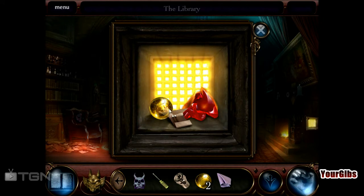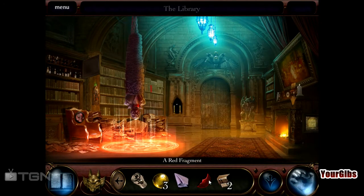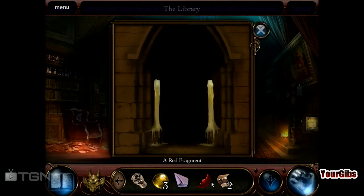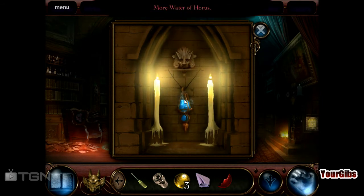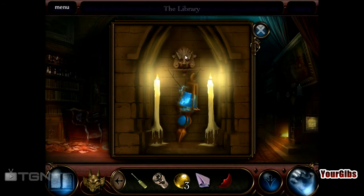Yay! One of those, one of those, one of those — red fragment. It's a good thing we have two matches. Yay, we found one — more water of Horus! Yeah, we're in business.